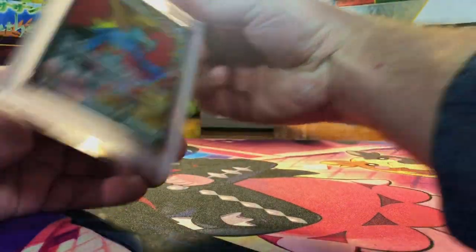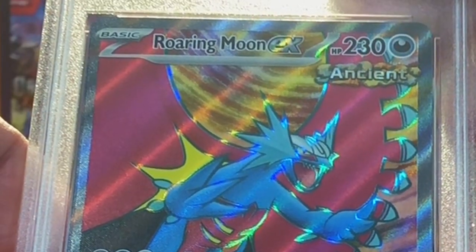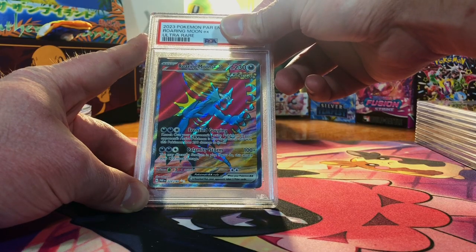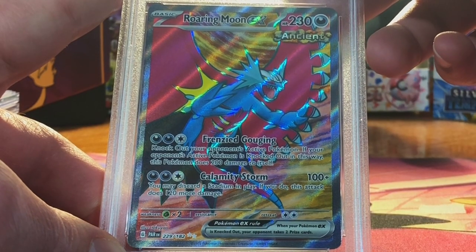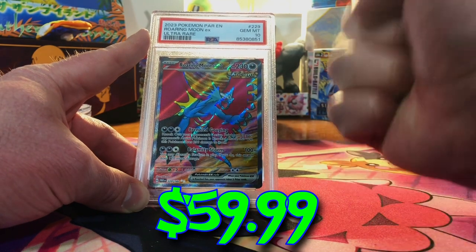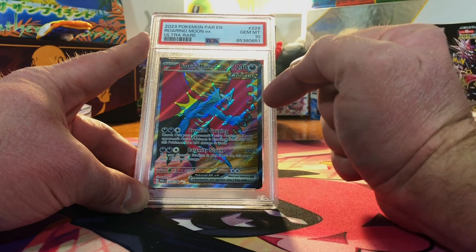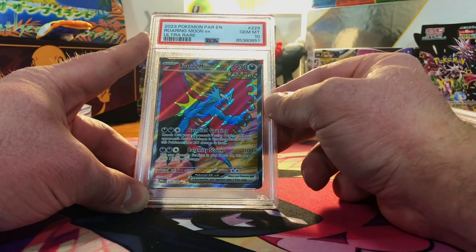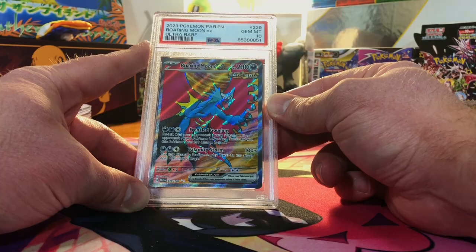I see nothing wrong here — Roaring Moon EX full art. The centering's a little off, so I will guess a 9, but I honestly wouldn't be surprised if it got a 10. We got the Gem Mint 10 — yes! That is a card you want a Gem Mint 10 on. That is beautiful. 4 tens.